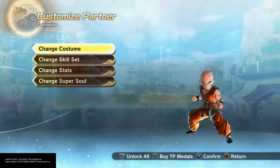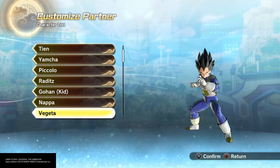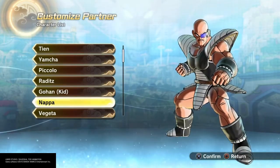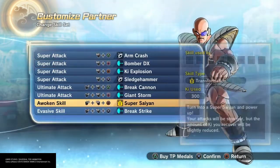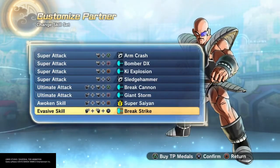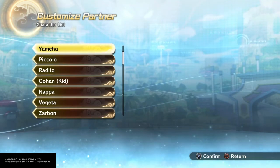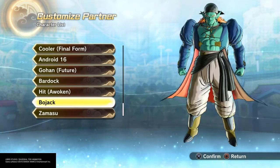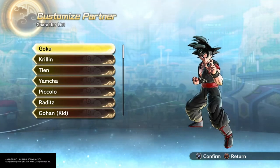You can unlock every single thing for 270 TP medals for some characters. If you go to Nappa, certain characters will have special things — he'll actually have Super Saiyan, and it's amazing. This thing allows you to try out characters that were not good before; it makes them good.